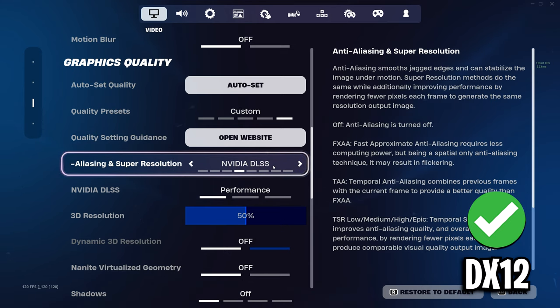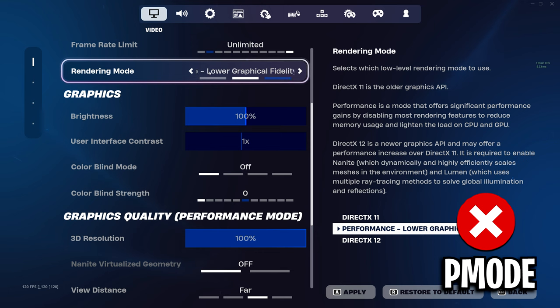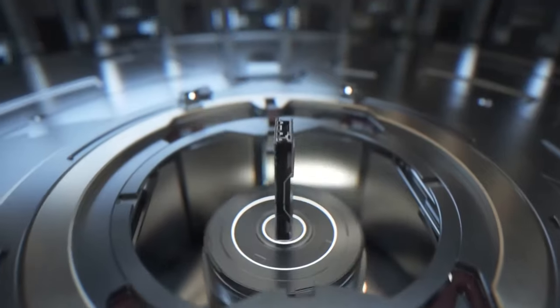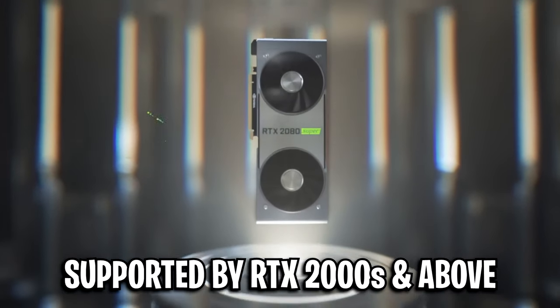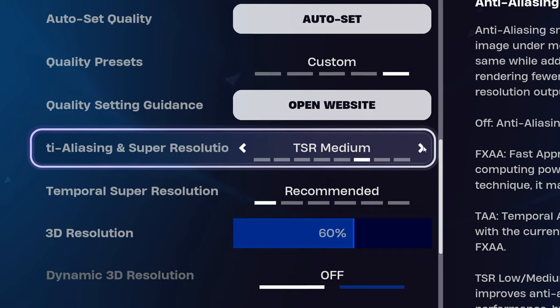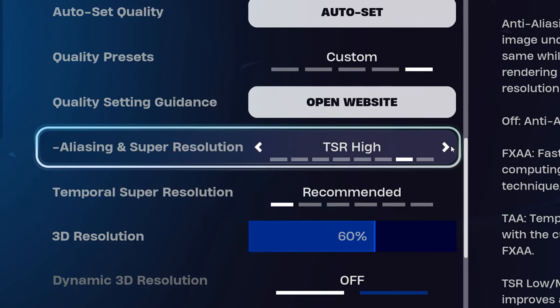To get this set and working, you do need to be on DirectX 12. On performance mode, this option just isn't there. Also, to use NVIDIA DLSS, you actually need an RTX 2000 series graphics card or above, but if you don't have that, you can still use the TSR option in-game.